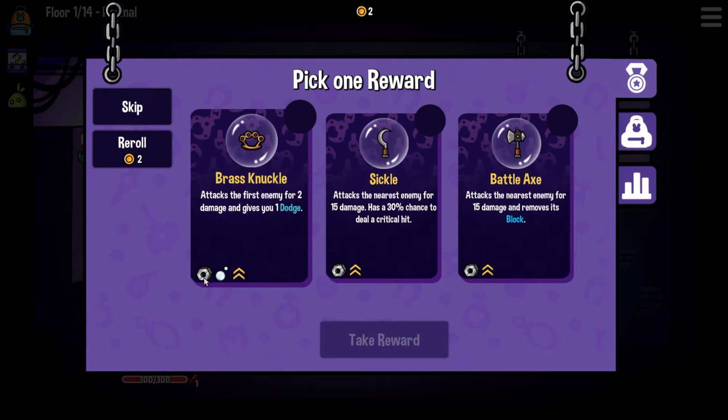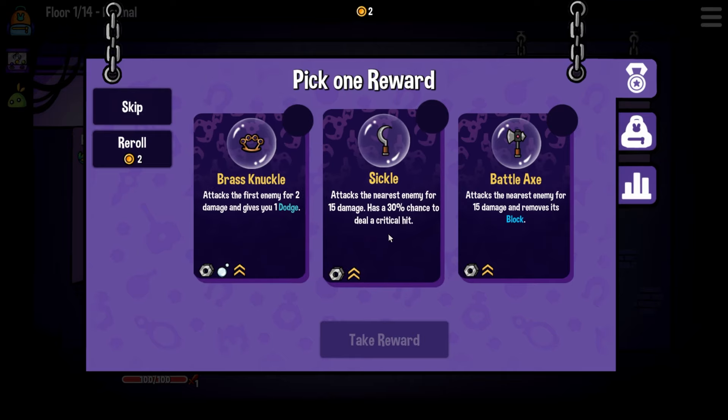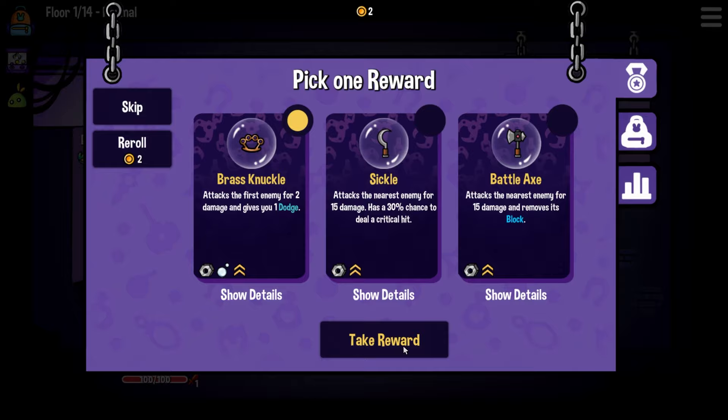Now looking at picking our reward - we got brass knuckles, a sickle, and a battle axe - they're all actually metal items, which is good. Brass knuckles will give us a dodge. Sickle has a 30% chance to deal a critical hit and does 15 damage to the nearest enemy. Battle axe also does 15 damage but removes block - if the enemy has a lot of block, this removes all of it. I do like the dodge, and it might come in handy since we can't pick up wooden shields on our second run. I'm going to go for the brass knuckles this time.